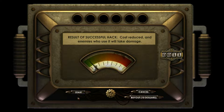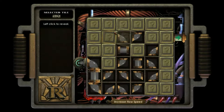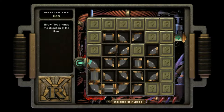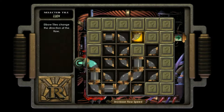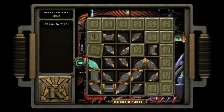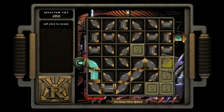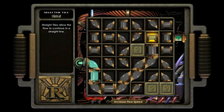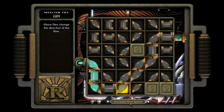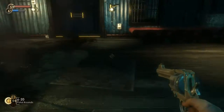This is a really fun part of the game, I really like hacking. It takes so much concentration trying to talk while doing it, but it's hard. Increase flow speed. Boom, we hacked it. We don't need any health right now, so that's alright.